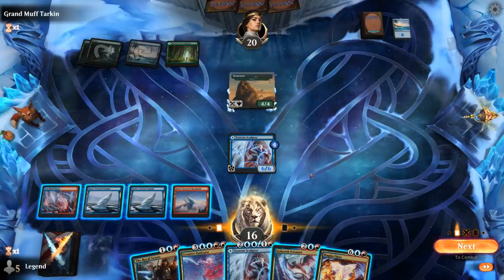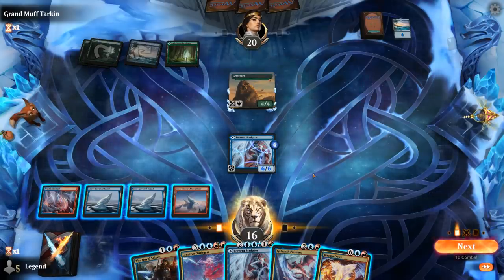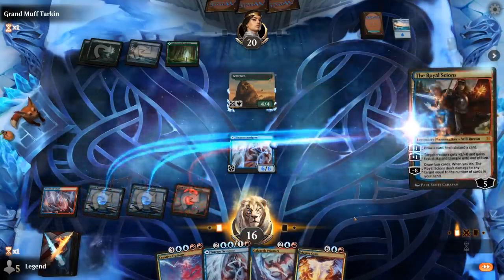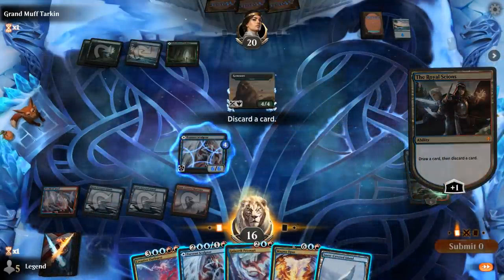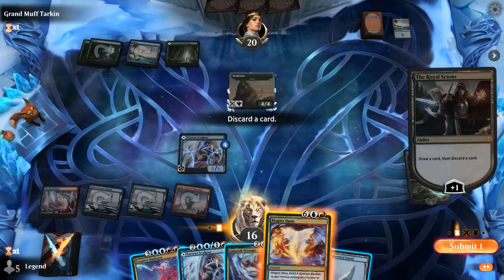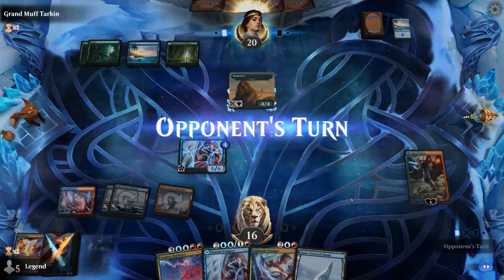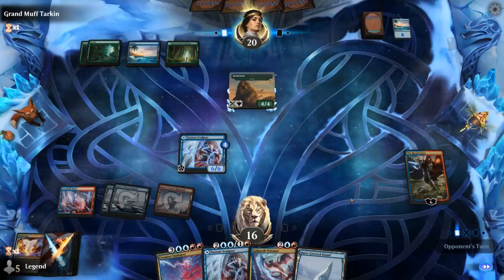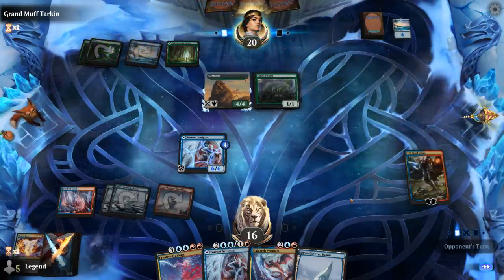Because if we draw a land we can still next turn make a treasure and play Torrent Sculptor. We'll discard Magma Opus or Outburst — Outburst is easier to cast so we'll keep that in hand. We play defense, and next turn I can potentially discard Outburst and play another 6/6 Sculptor. The Swarm is going to help them go wide, which is pretty good for blocking Sculptor unless we can give it trample.